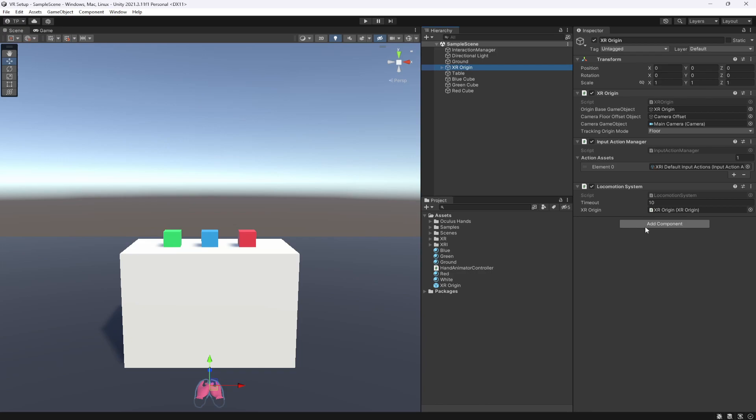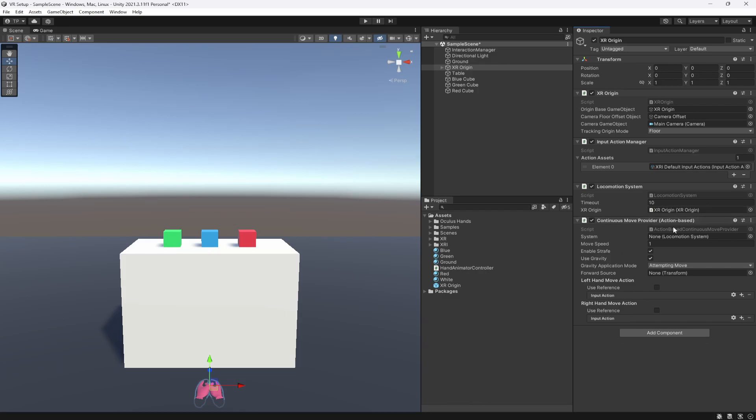The next thing we want is to add a provider. The provider tells the Locomotion System how you want to move. If we add a Move Provider you can see there are two different move providers: Device-Based and Action-Based. We want the Action-Based — I've always been told to use the Action-Based. There's probably a use case for Device-Based but I don't know what that is.